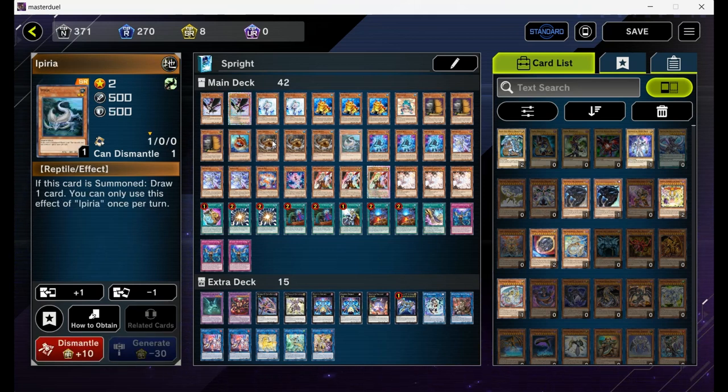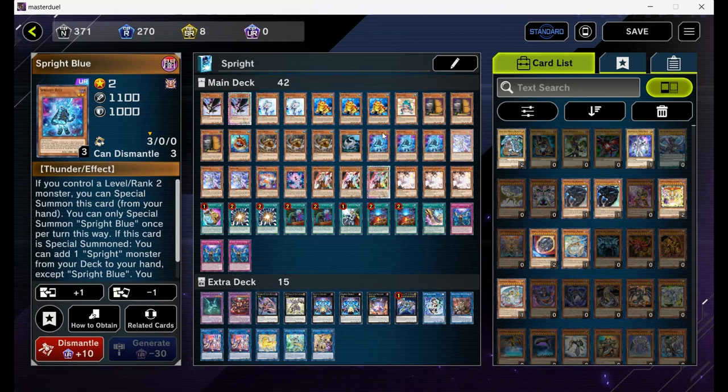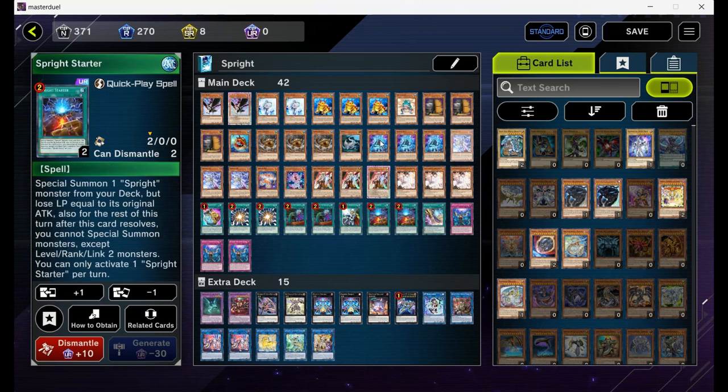One Iperia for draw power — if he is summoned or special summoned, you draw one card. In the best case, you normally summon him, draw one card, then special summon Blue and get your full combo rolling. Blue is the star of the deck; if he is special summoned, you can search for one Spright monster. Most of the time you will go for Jet, because Jet gives you the quick spells if he is special summoned.